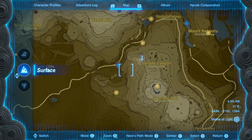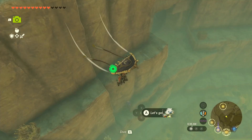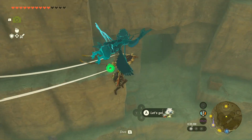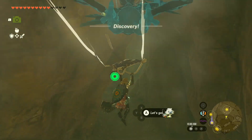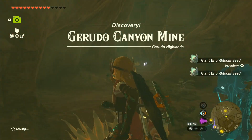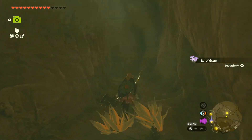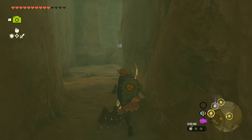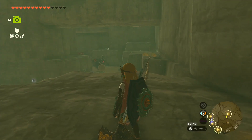The first one we're going after is the most well hidden. But after a minute or two of searching, you'll find the Gerudo Canyon mine and the frog statue is inside. There are enemies inside that need to be killed.